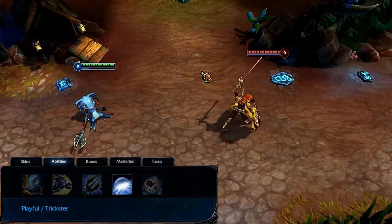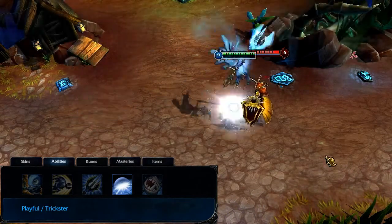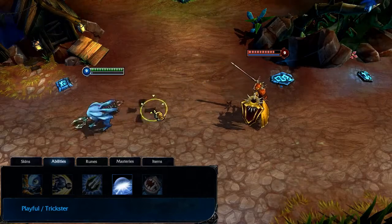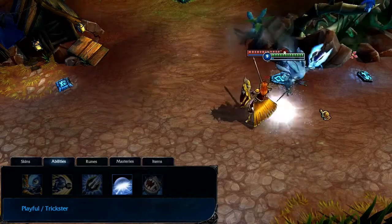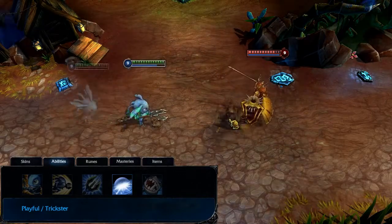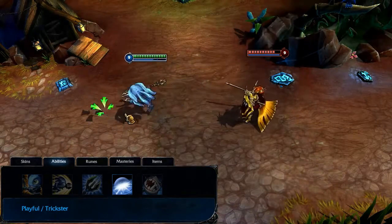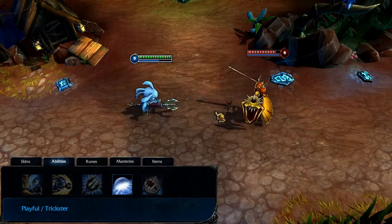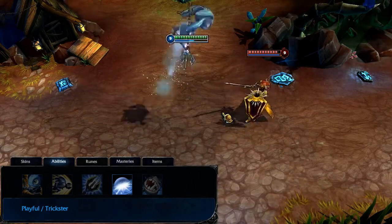Playful/Trickster has two parts. First, Fizz dashes to a nearby location and becomes untargetable, dodging any attacks and spells aimed at him. Reactivating the ability will cause Fizz to dash again, damaging all enemies he lands on. If you don't reactivate the ability, Fizz will become targetable again after a half second, damaging and slowing nearby enemies in the process. I take Playful/Trickster at level 3 and max it second, after Seastone Trident.